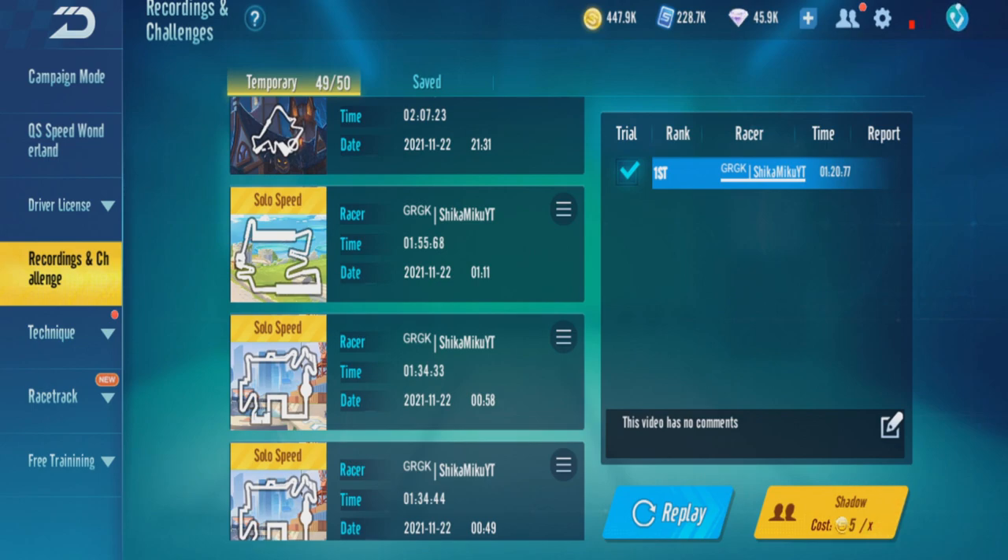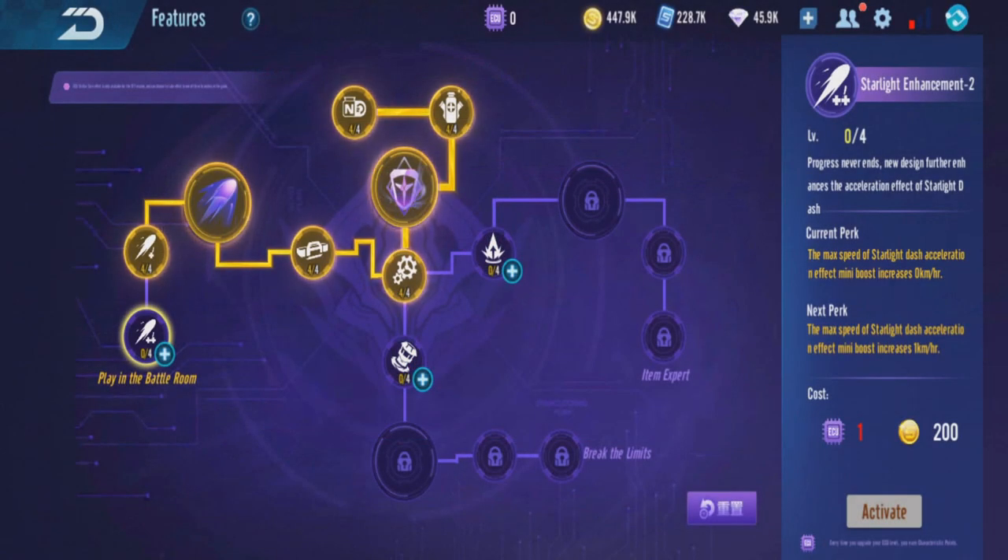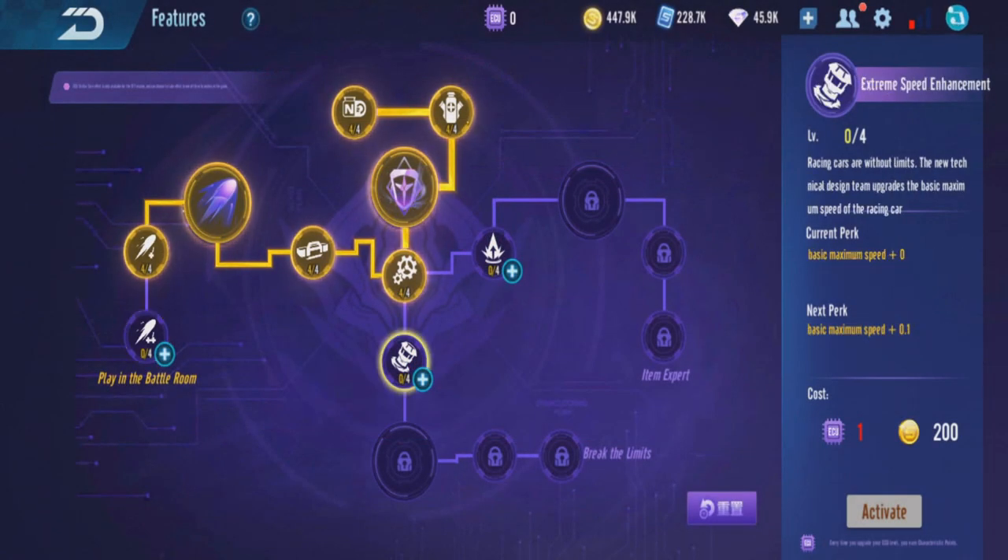This ECU doesn't work in item mode. I tried equipping it in ranked item mode, but there was no ECU button before the item map. I'm not sure if that's a bug or if it's intentional. In the latest ECU you can use it, so that might have changed.